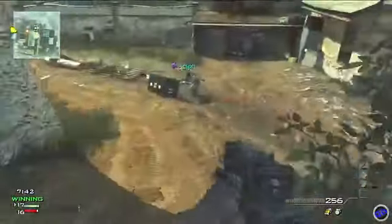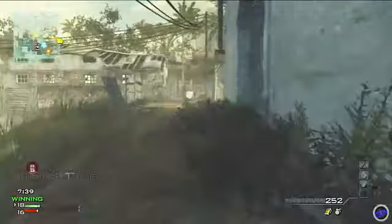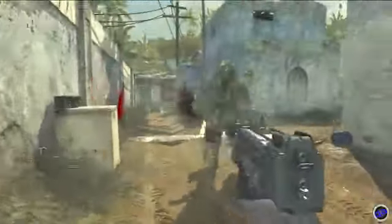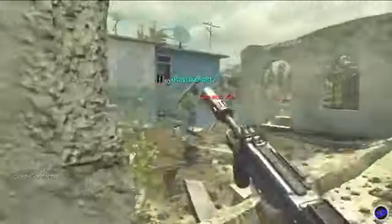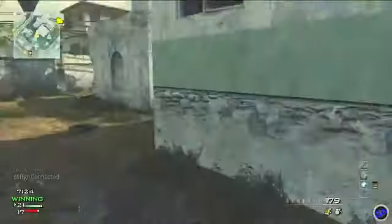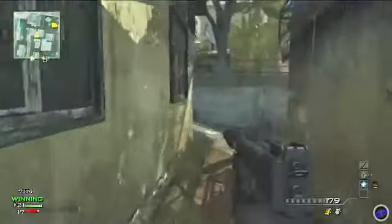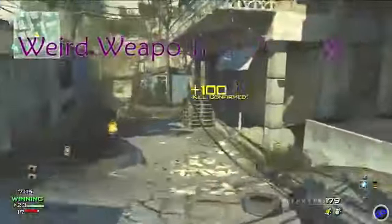Hey, what is up guys — quad MFT here bringing you a very unique gameplay that you will rarely ever be seeing on YouTube anymore. It is a solo without any teammates, no friends nor support runners at all, no people running UAV or ballistic vests for me. Three minutes, which means 180 seconds, with the PM9 — one of the worst submachine guns in my opinion — for a MOAB. That's right guys, solo. This is Weird Weapon Wednesday episode 19.